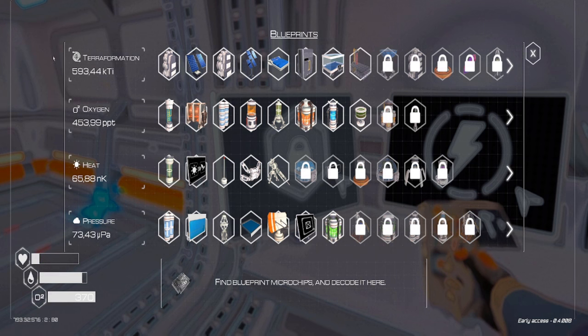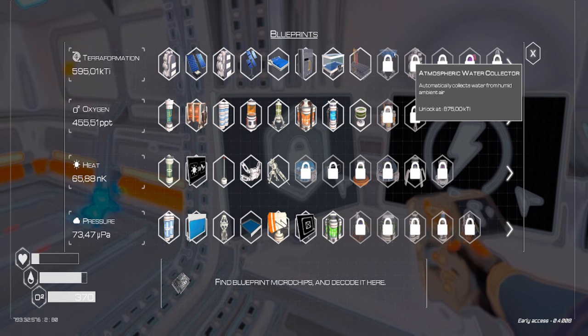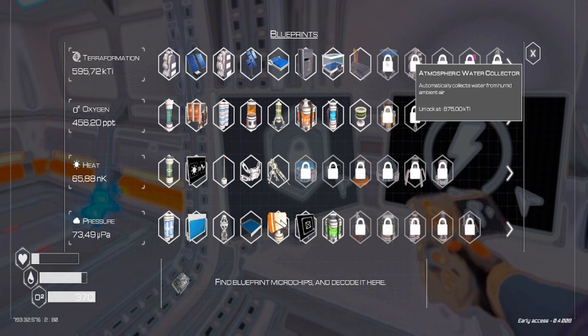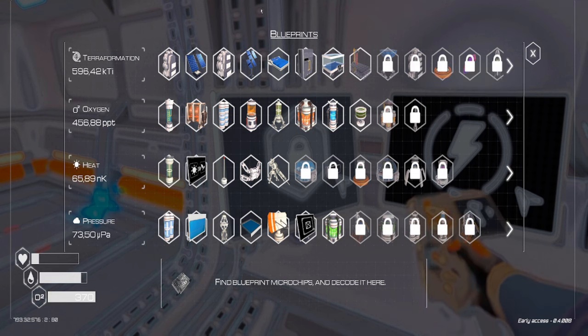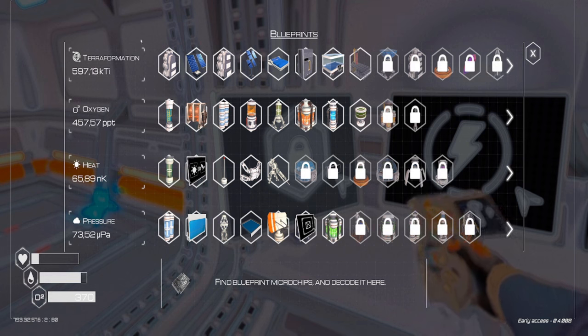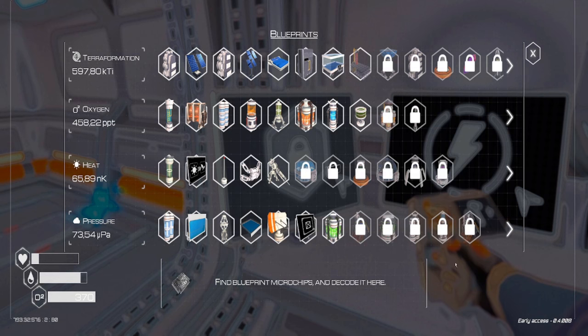Each category has different milestones for unlocking different machines. For example, the next one I have to unlock in terra formation is the atmospheric water collector, which needs 875 KTI to unlock. I currently have almost 600, so there's still about 300 to go. The same applies to the other categories as well.